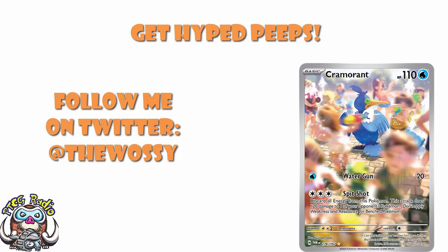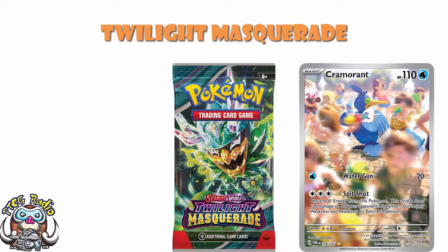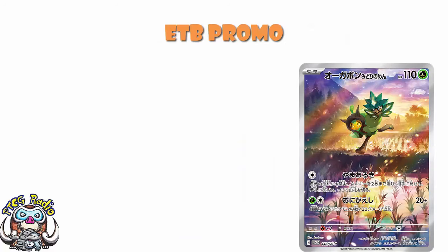Today we need to take a look at some stuff from Twilight Masquerade. And I'm going to do something I do occasionally — I was right, I nailed it, I called it, I am absolutely delighted. It was a very easy prediction to make. That Ogapon I showed you a couple of days ago — that Japanese promo — I said this promo is going to be the Elite Trainer Box promo in the West. And I told you it probably wouldn't be long until we got an English image confirming that.